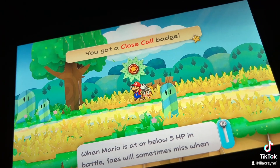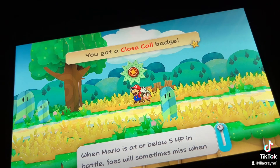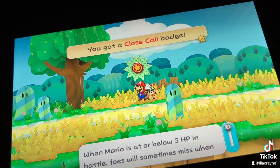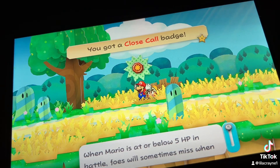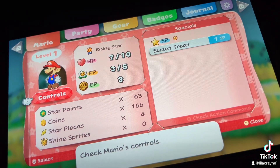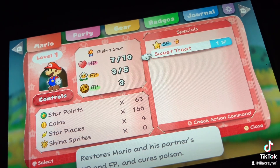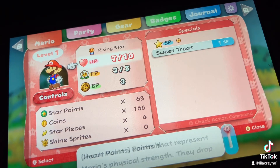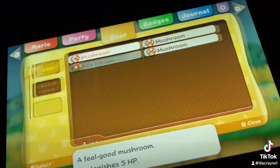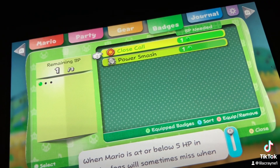You got a Close Call Badge! When Mario is below 5 HP in battle, foes will sometimes miss. I forgot how to put it on — oh, that's how you do it. Okay, it's on.